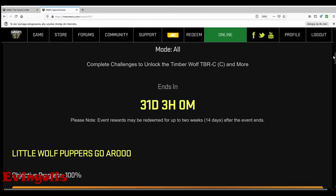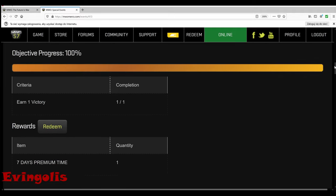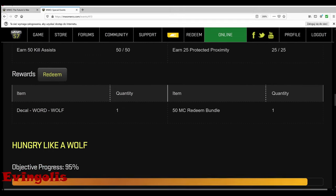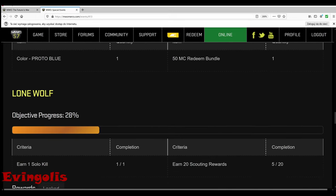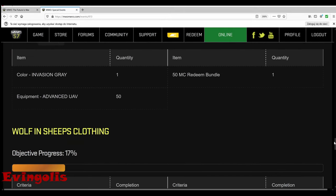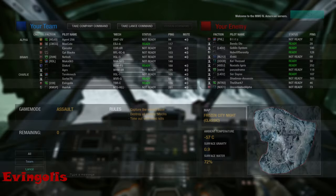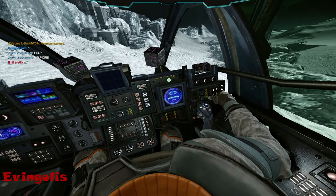Seven days of premium time, decals, MechWarrior credits, colors, pattern, GSP, mech bay, and the Timberwolf C itself. Just to show you what this mech is capable of, I will upload two games, and after the games I will show you some of the builds you can use with this mech, so stay till the end.